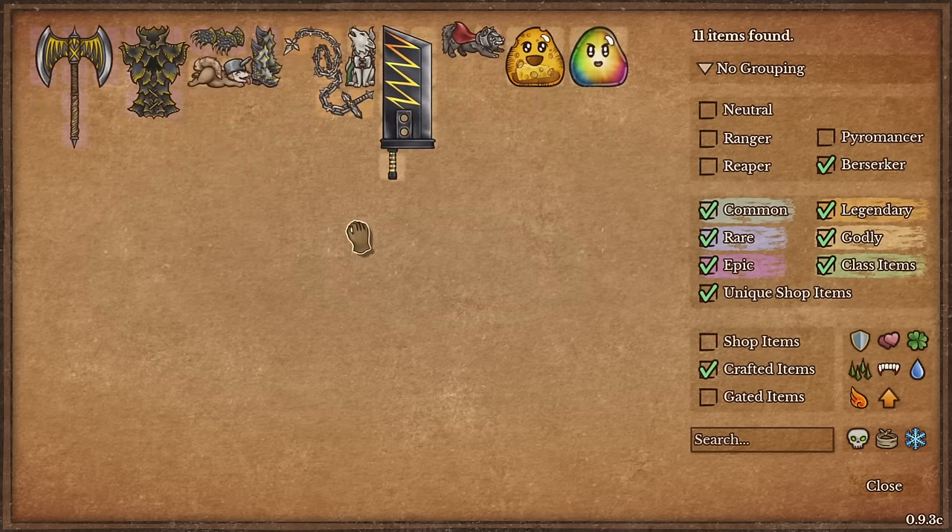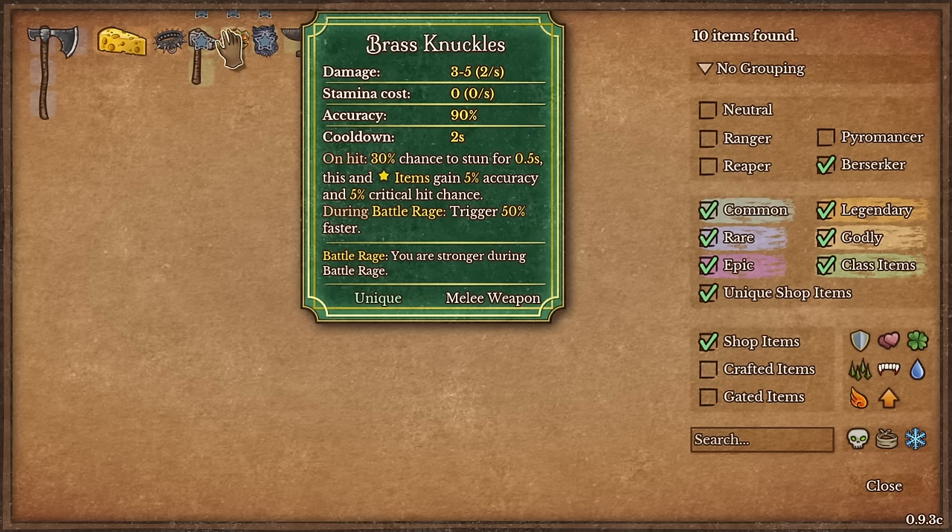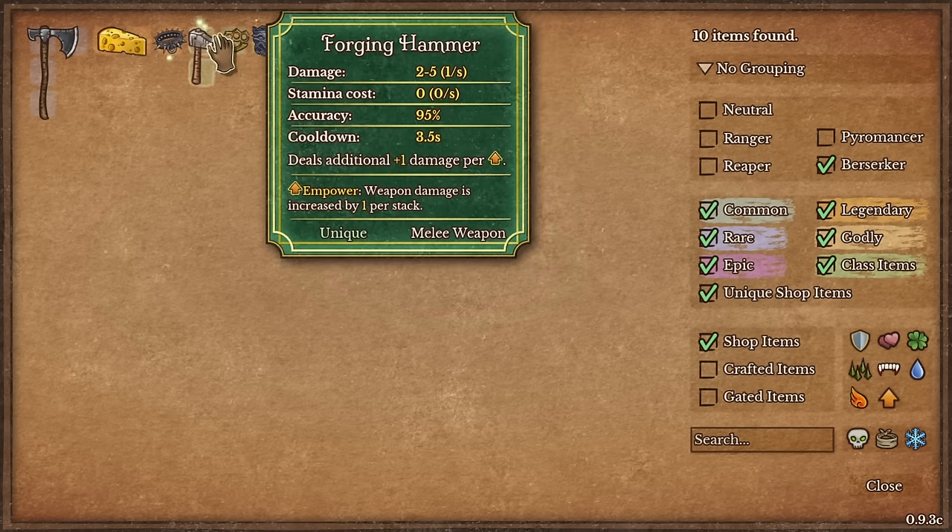The weapon of choice, by the way, is going to be the Chain Whip — this doesn't need mana really. So I can go into whatever. I could also go wolf emblem, just go into dogs — that would be the easiest way of getting into a build here. Or even brass knuckle for that matter. Both of these are decent as weapons.